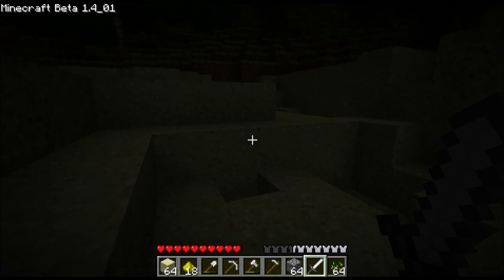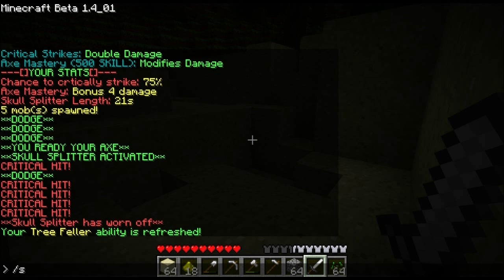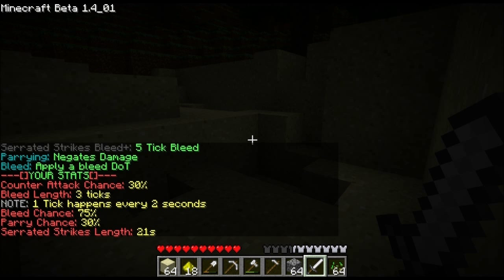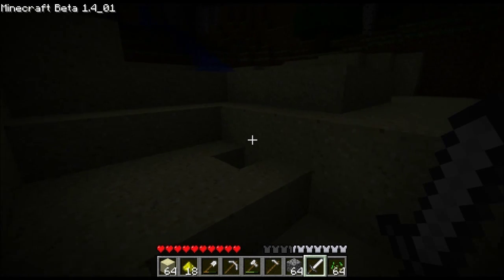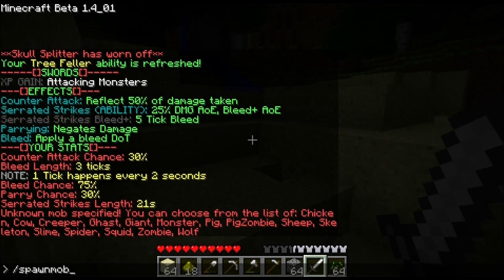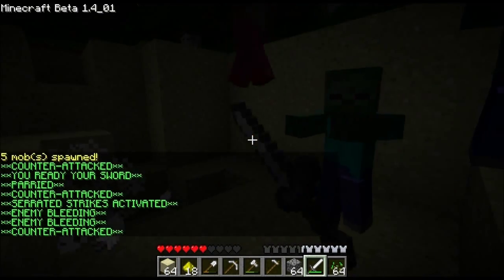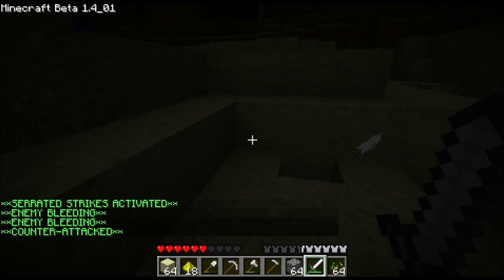Now that we have this nice little arena of sorts, let's try the swords skill. We can make them bleed, we can do some parrying to reduce damage, and all kinds of good stuff. Let's get to it — spawn in some more zombies, back myself into a corner. Right click and start flailing. I'm not exactly sure how you make zombies bleed, but whatever. This shows that they're bleeding, lots of parries in there — that's what that's for.